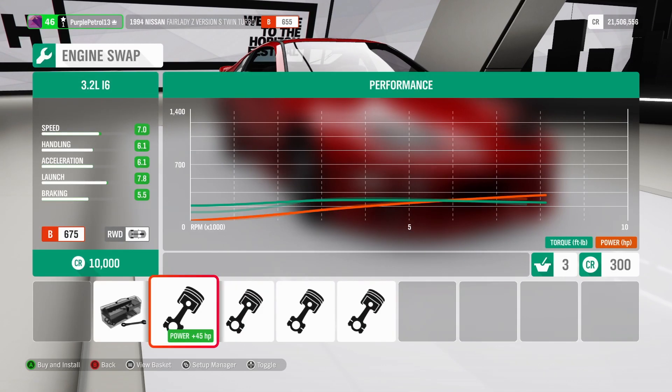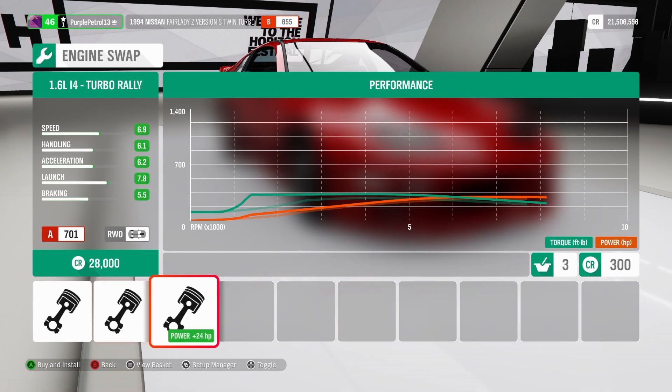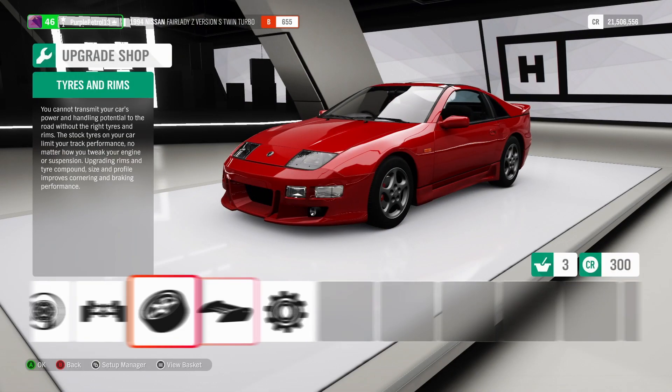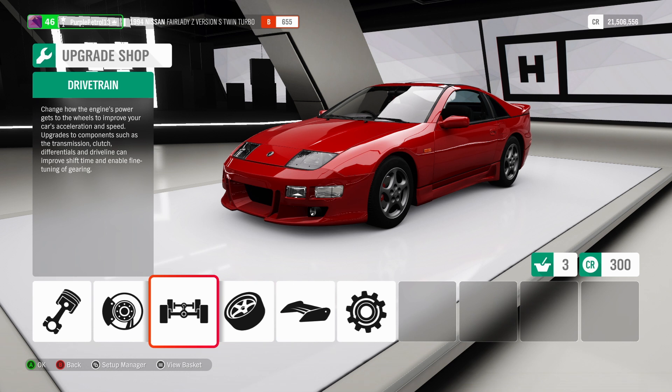What about engines? We've got an inline six, a V8, another inline six, or an inline four. Anyway, I think we should take this out on the road, see what it's like, and then come back and have a look at the Hot Wheels Bone Shaker.